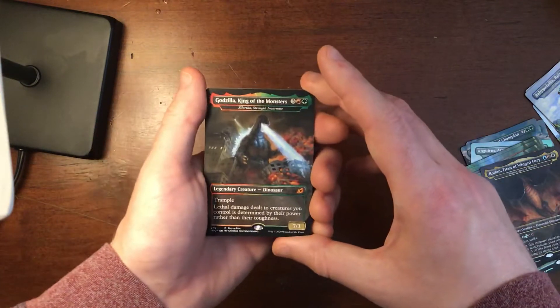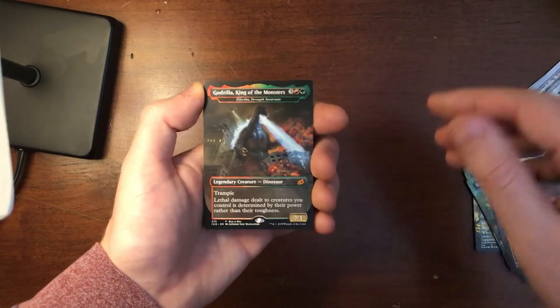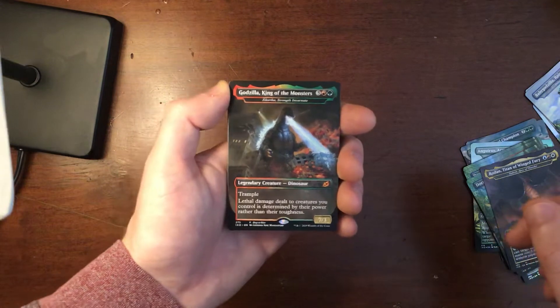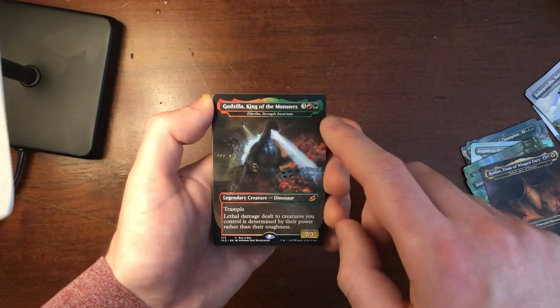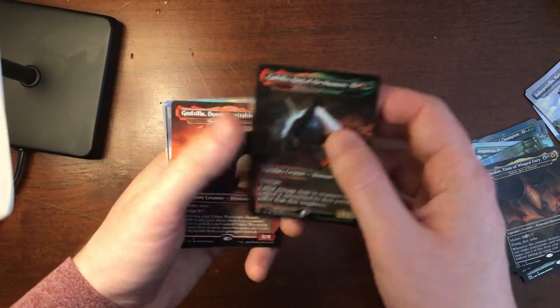Next is Godzilla, King of the Monsters — the namesake of the newest movie, Godzilla: King of the Monsters from 2019. Awesome movie, it looks gorgeous. Some of the acting isn't the best, but the monsters are great. Five cost, 7/3 with Trample. Great art on that one.